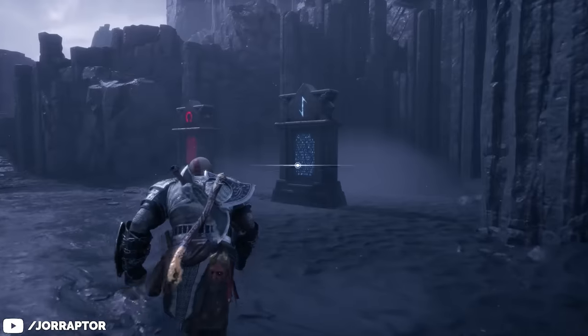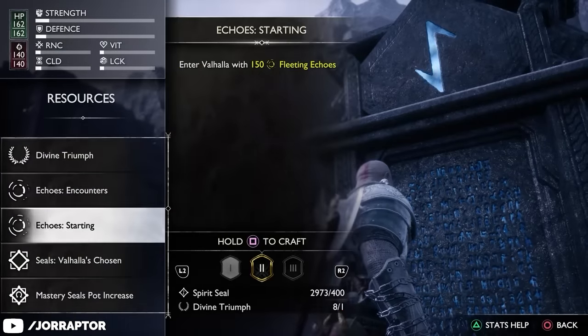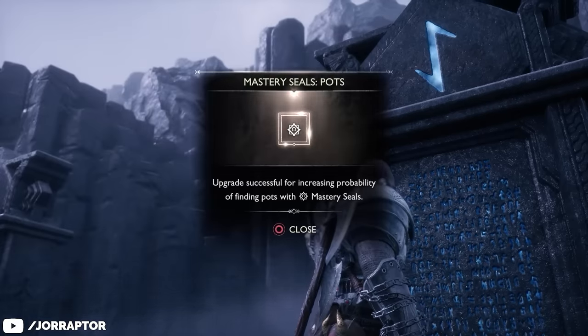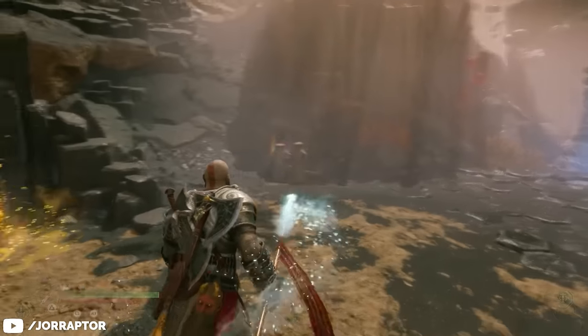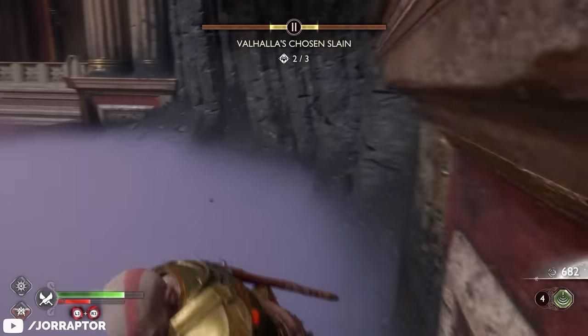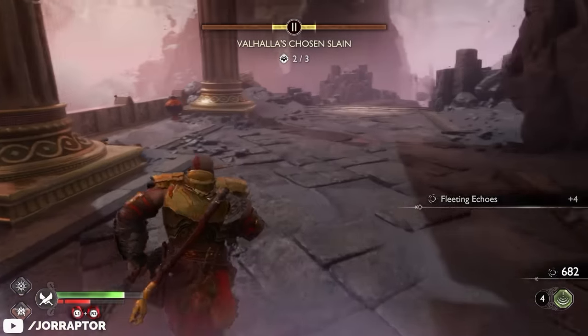You will eventually be able to unlock two upgrades from the Tablet of Influence, found in the shore area before you start a run. With these upgrades, mastery seals and spirit seals can also appear in pods. Those resources are needed for permanent upgrades, making pod contents far more valuable — you don't get a lot from a single pod but it adds up over time.